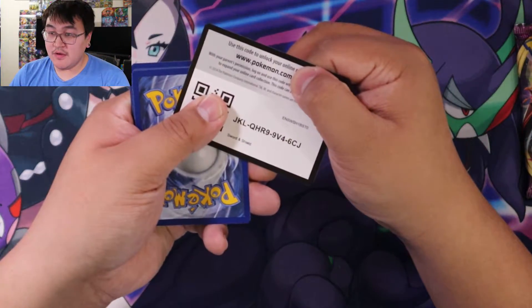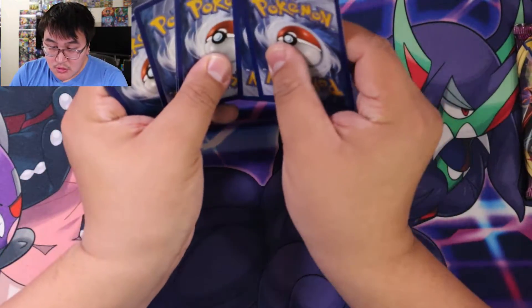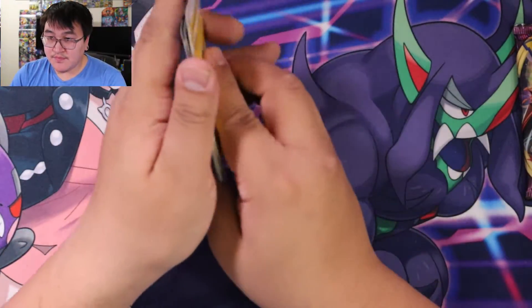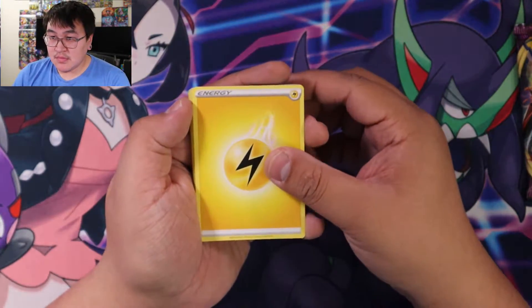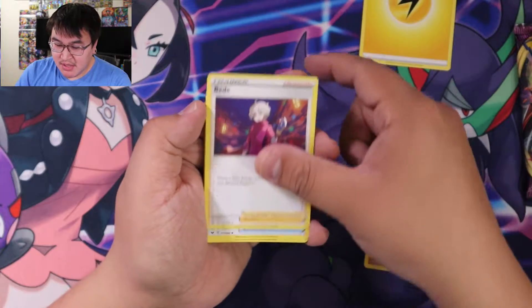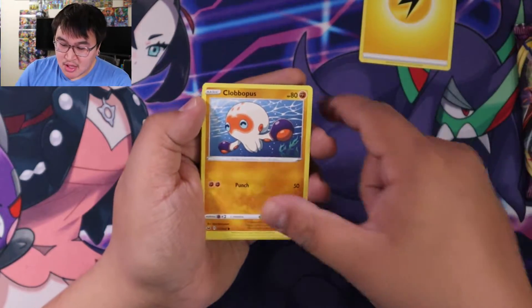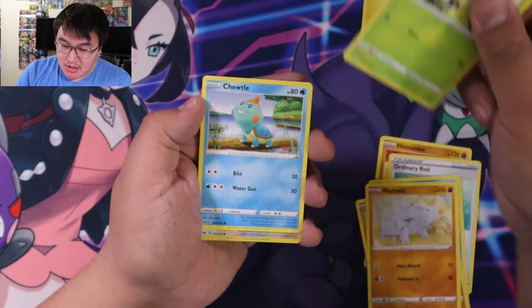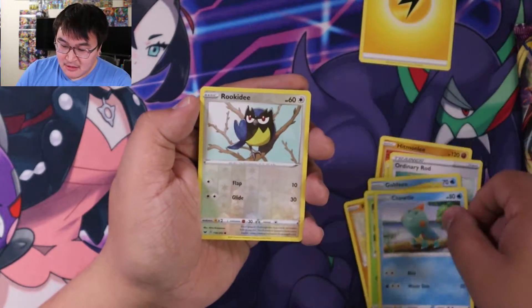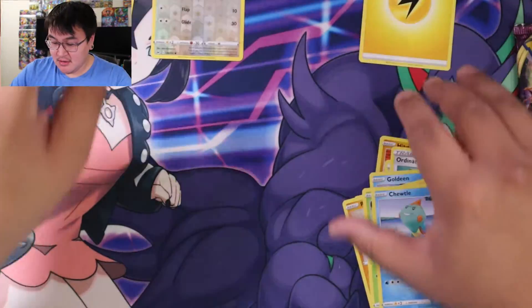Code card for you — make sure you share code cards. Lightning Energy — or Electric Energy. Hitmonlee. Bede. Ordinary Rod. Goldeen, Copperajah. Rhyhorn. Blipbug. Chewtle. Rookidee. And Inteleon — holo rare. Nice.